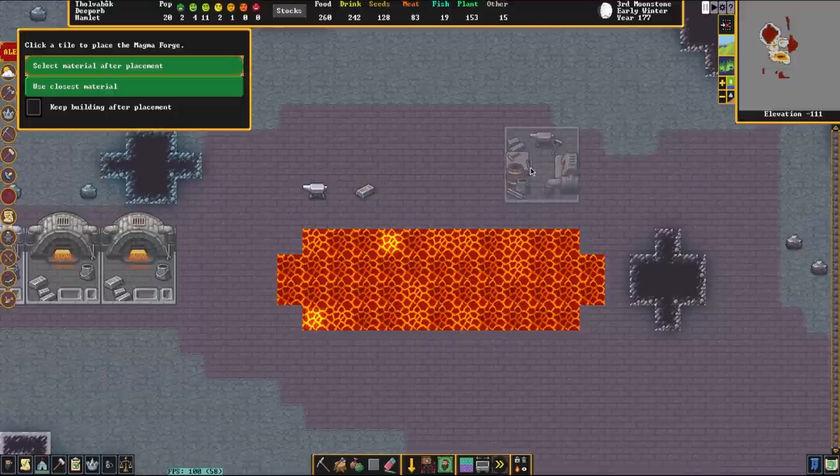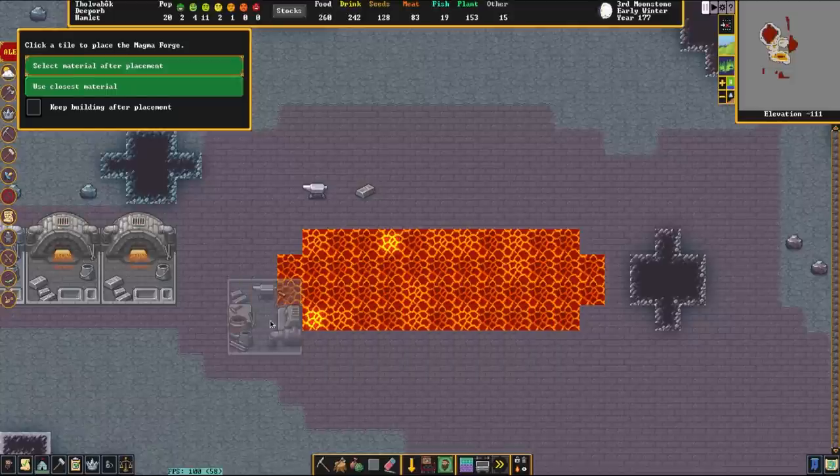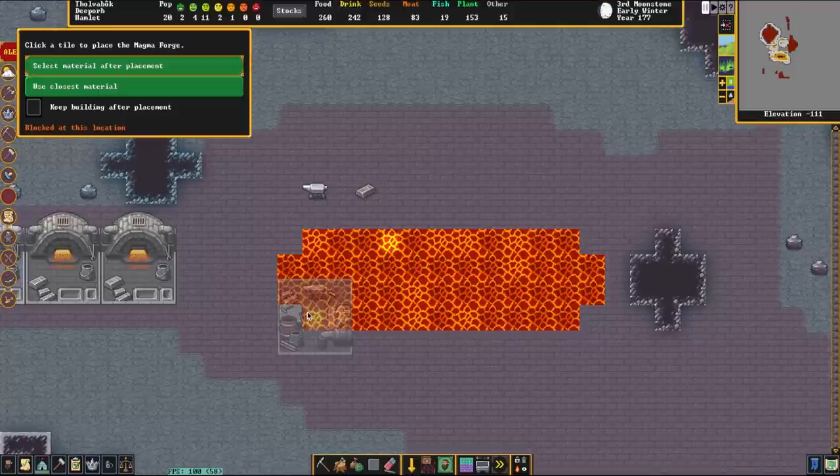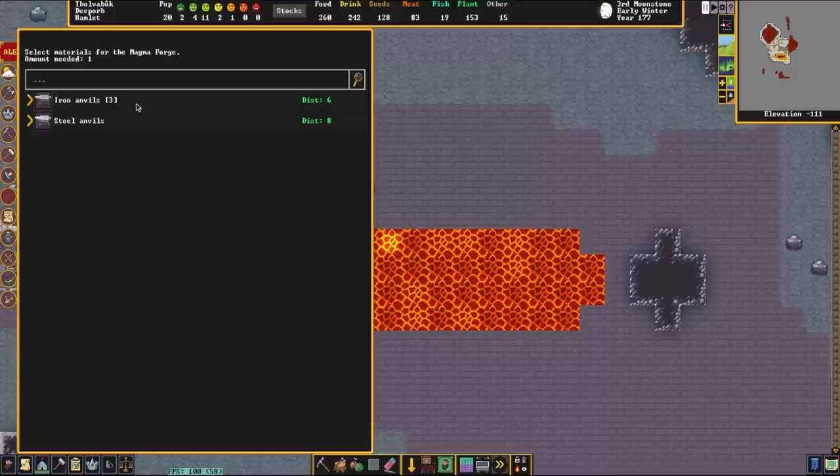So in some ways, magma forges are actually way simpler. The pro tip here is you can either place them along the side like this, or on the diagonal like this, as long as the center tile is supported by either flooring or stone — they only need one tile to work. But if you see right up there it says 'blocked at this location,' it won't work. We could place it there but it won't have any fuel, so there's no point. We're just going to place it on the corner right here, with these three tiles sticking over the edge, using this steel anvil.